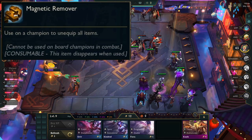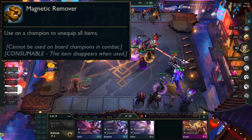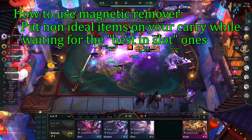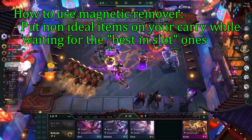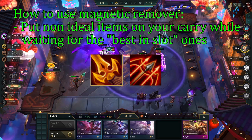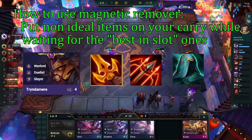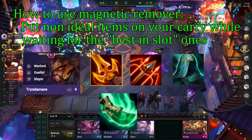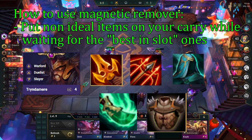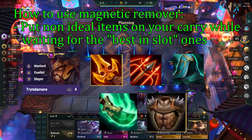The magnetic remover unequips all items and components from a champion and puts them on your bench. This opens up some different strategies. First, you can put non-ideal items on your carry. Say you have already made Deathblight and Hurricane on Tryndamere, but you're still waiting on a glove to make QSS as his third item. In that case you can slam a Sojourner or a Bramble Vest on him, as you can just remove it later once you get the QSS. This makes your carry stronger while you're still waiting for the third item.